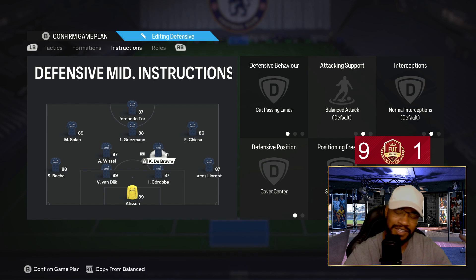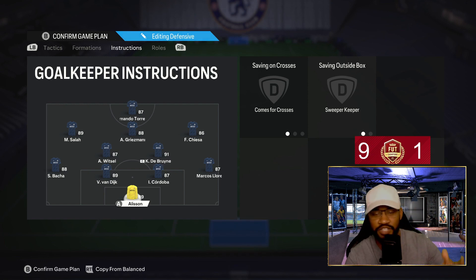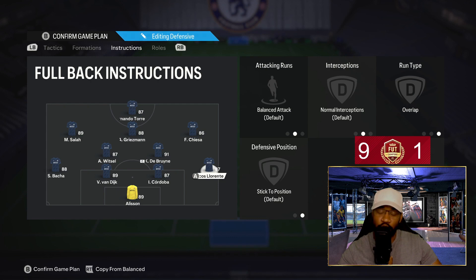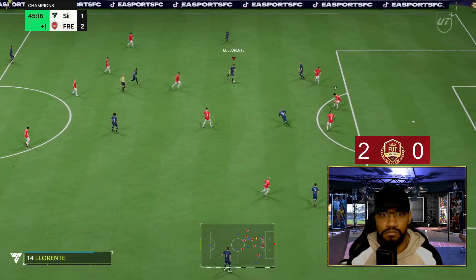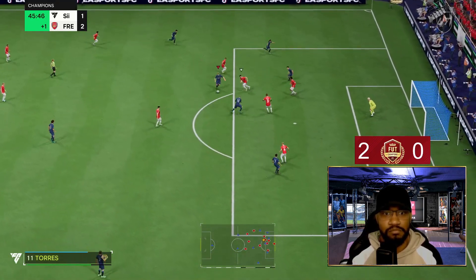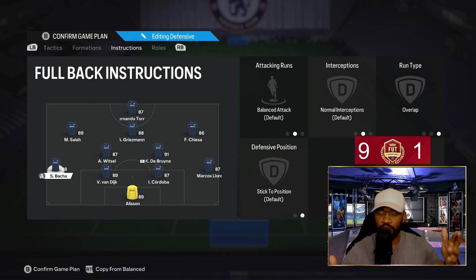Don't worry about having only one CDM defending — you'll be fine. Your goalkeeper is on comfort cross sweeper keeper. Honestly, it doesn't really matter what you have them on because they're going to be rubbish anyway. Your fullbacks are on balanced and overlap. When it comes to balance, they're not always bombing forward — they make the run when the opportunity presents itself. They'll make overlapping runs beyond the left and right cam. I thought I'd be susceptible defensively but I wasn't getting beat on the wing — and I was conceding less goals because I was scoring more going forward.